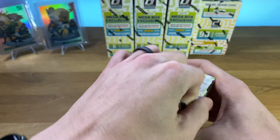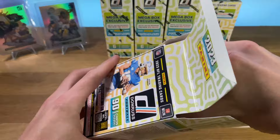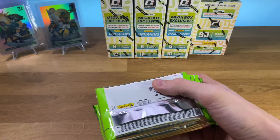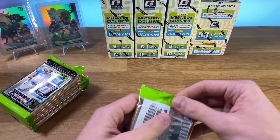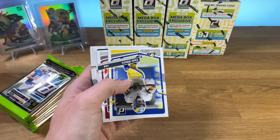We'll do the blasters first, and then we'll work our way into the Mega Boxes. These are the regular ones, not the winter or the holiday versions — the holiday versions have been very hot for us. At this point I don't really know what to expect. We're two for two on our rips with downtowns, which I know is kind of unheard of. But I figured with the Mega Boxes, at least we're pulling some autographs, hoping for the best with some rookies.